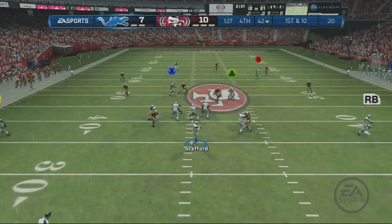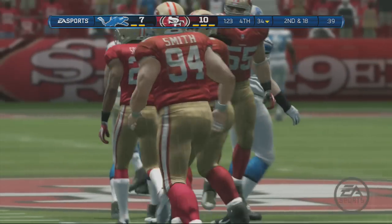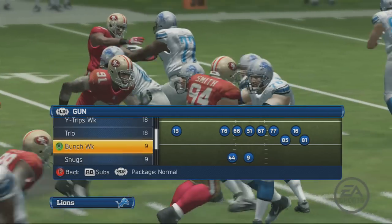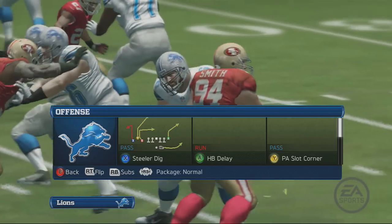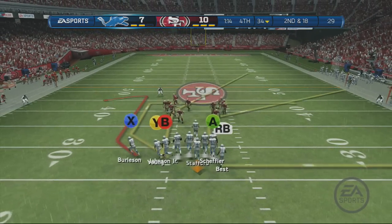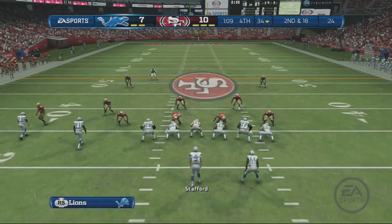From the gun, Justin Smith brings the quarterback down. The name of the game is hit the guy with the football. The quarterback has it, and the defensive end makes a nice play, gets to him, and gets the big hit — that leads us to second down.